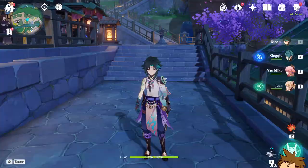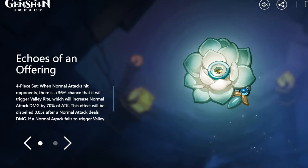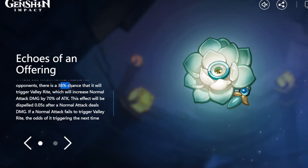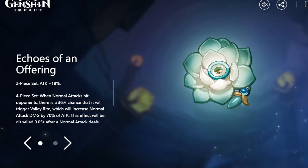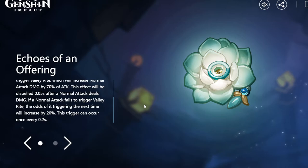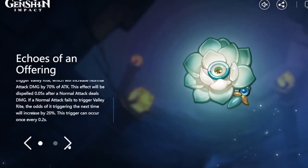Now about the other artifact set — the Echoes of the Offering — it also has a two-piece attack percentage bonus, but the four-piece set is very specific. The base proc chance is only 36%, but every time you miss a proc, it increases by 20% until you trigger it. You can attempt to trigger it every 0.2 seconds, and once you get the full bonus it gives you a 70% normal attack increase. That is a lot — a 70% normal attack increase is significant. Ayato will likely benefit a lot from this artifact set, which makes the current hydro four-piece look a little unfortunate by comparison.